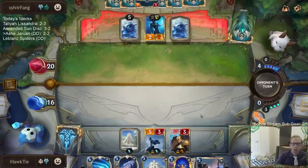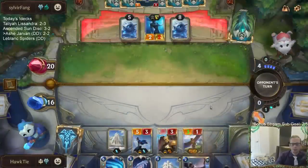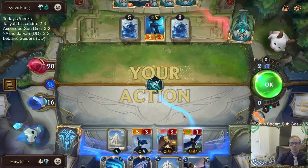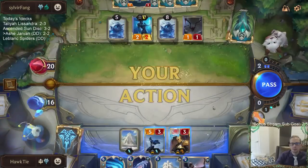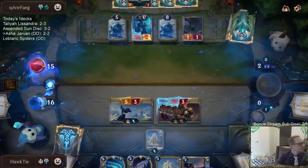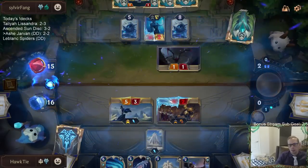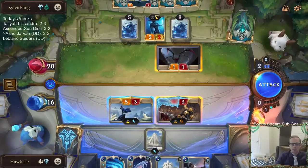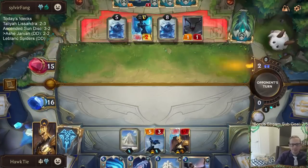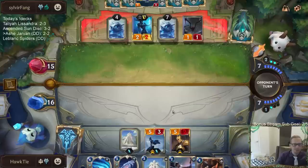One out of four for Jarvan's level up — almost there. I can challenge here if I want to make it two out of four for Jarvan's level up. Have Jarvan take damage to get toward the level up. Don't let them block Ash with the one-one. Two out of four.